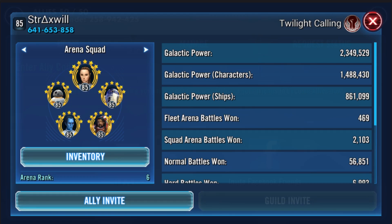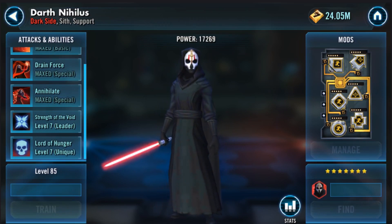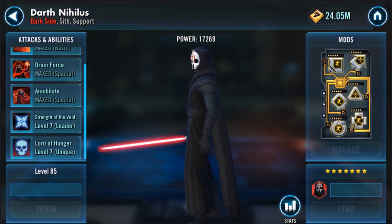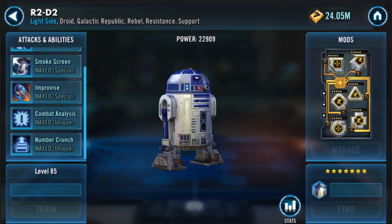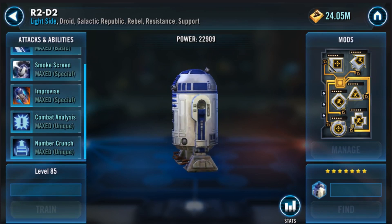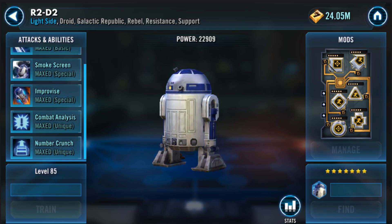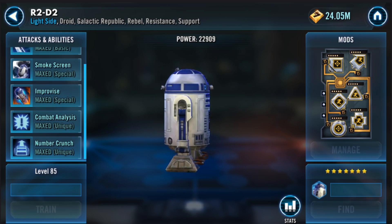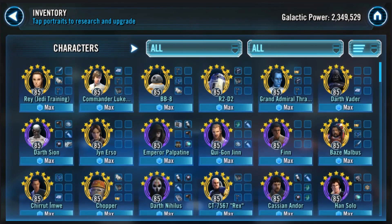You do have one zeta ready, and if you put Scion in there, you could always come in and zeta Lord of Hunger unique, which would really help. There are so many zeta options — one of them, because you're talking about the Sith Raid, is Combat Analysis. Your R2-D2 now has both zetas: Number Crunch and Combat Analysis. For everyone watching, Combat Analysis is one of the best light-side zetas you can do for an R2-D2 team in a Sith Raid.